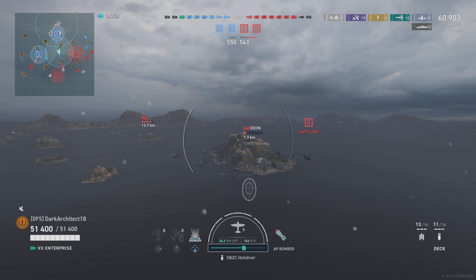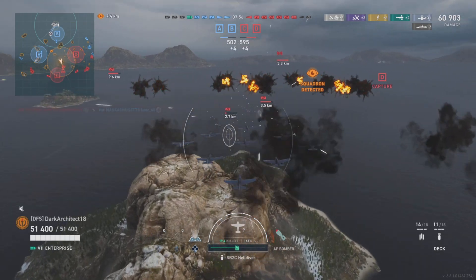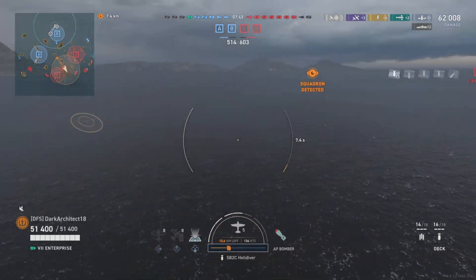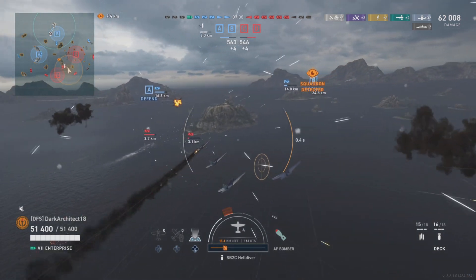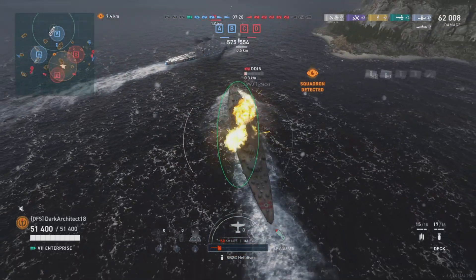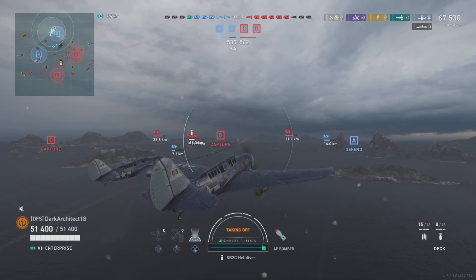Overall the Enterprise is okay — it could definitely be better, but it has potential with the right build. The planes do get taken out quite easily by the Iowa's AA. They are very susceptible to American AA, not so much German or Russian AA. French AA is a little more dangerous, and Pan-Asian ships are pretty solid AA threats overall.